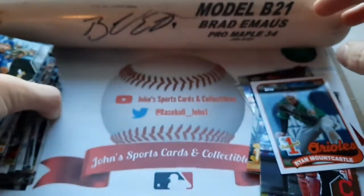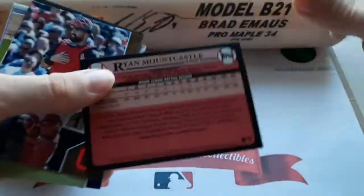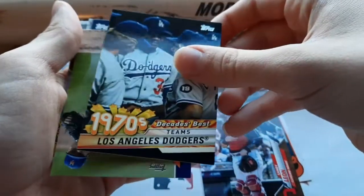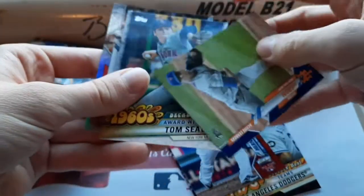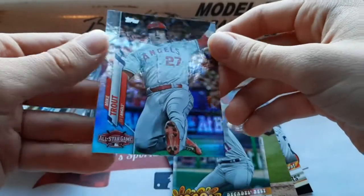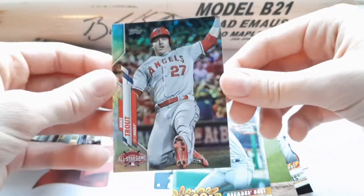Not bad for two packs there. A lot of nice highlights in Update this year — a bunch of All-Star Game, Home Run Derby, things like that. We'll go over the highlights from the two packs: we got the number one prospect Ryan Mountcastle, the Sandy Leone out of 2020, the 1970s Decades Best Dodgers out of 299, the Red Felix Fernandez, the DeGrom Blue Parallel, Tom Seaver Decades Best, and the Mike Trout Rainbow Foil. I'm gonna put up a comp here in a second. That's gonna do it for today's video — I hope you guys enjoyed. If you did, leave a like and subscribe, and I'll catch you all next time.